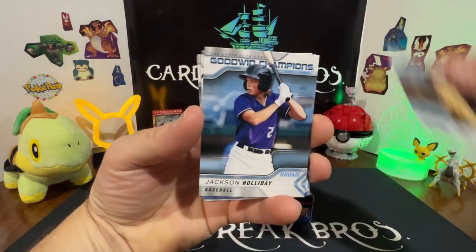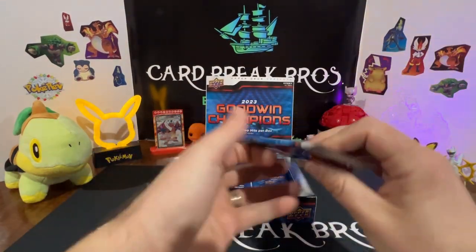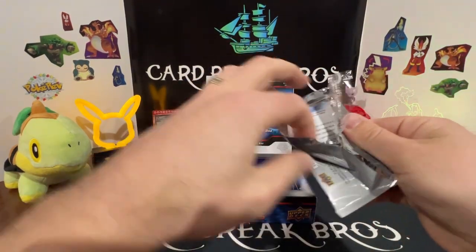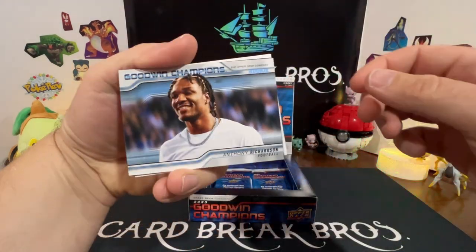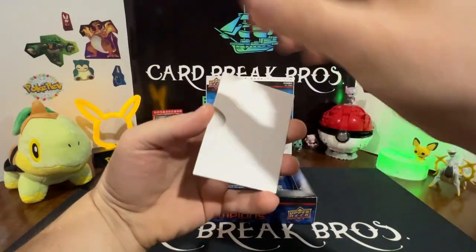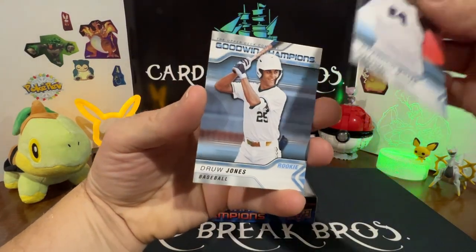We got Bryce Young, Jackson Holliday, a throwback — Amanda Anisimova, Gabriel Moreno, and Jaden Bradley. Carissa Moore. Anthony Richardson throwback, Brock Wilkin, the awesome cool white spacer card, Brandon Miller, and a Drew Jones.